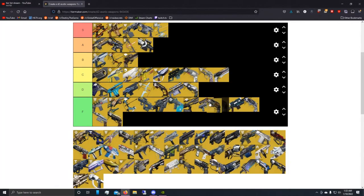Next up is Thorn. The interaction with Necrotic Grips is nice, but if you're not a Warlock you're not really benefiting. Honestly I think it's slightly worse than Ace of Spades.